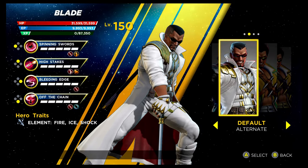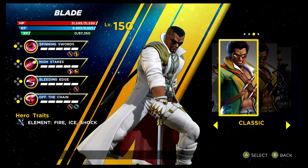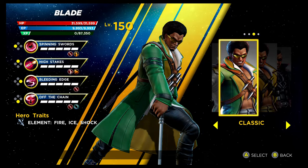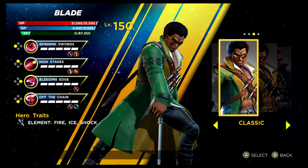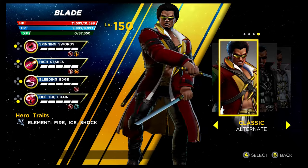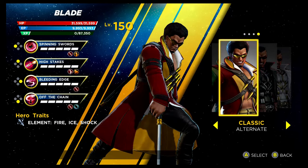Blade is up next, wearing what I like to call his pimp costume. This is unlocked via the Curse of the Vampire Gauntlet in the later stages, so you need to really grind to get there. We then have the classic look for Blade — I really like this one because it's something different they went for. I do like the San Francisco look, which is essentially the default costume without the jacket. The classic costume is unlocked via the Shield Depot, same applies for the recolouring. I think I prefer the green one out of the classic costumes.